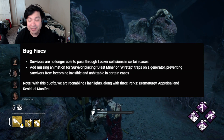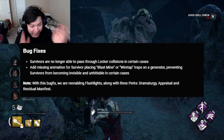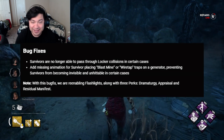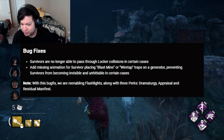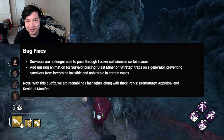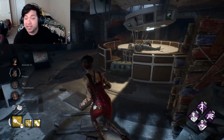They have a note down here saying — which I'm sure all survivor mains were waiting for with this bug fix — they are re-enabling flashlights along with three perks: Dramaturgy, Appraisal, and Residual Manifest. Survivor mains rejoice, flashlights are back in Dead by Daylight!